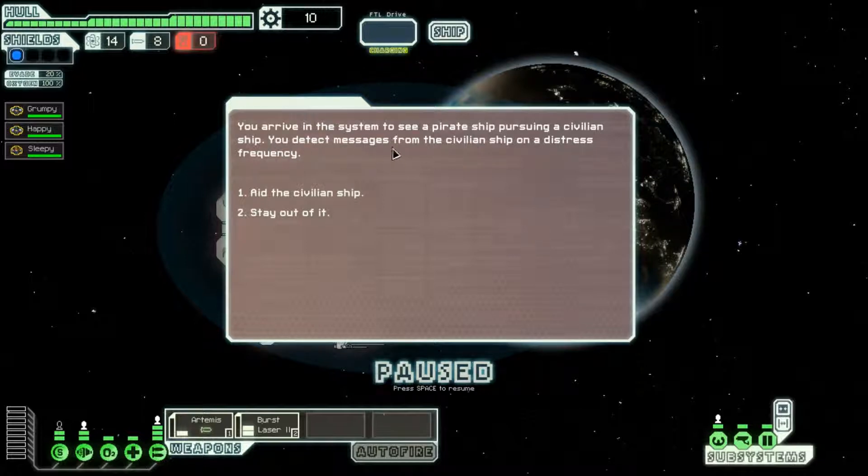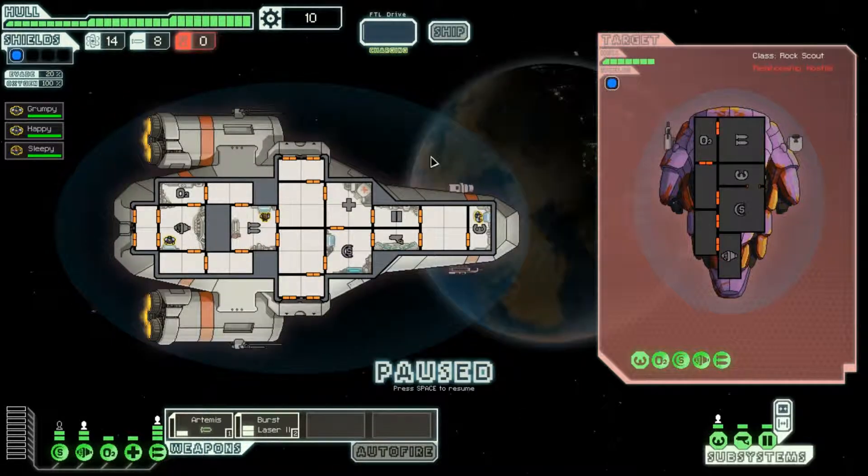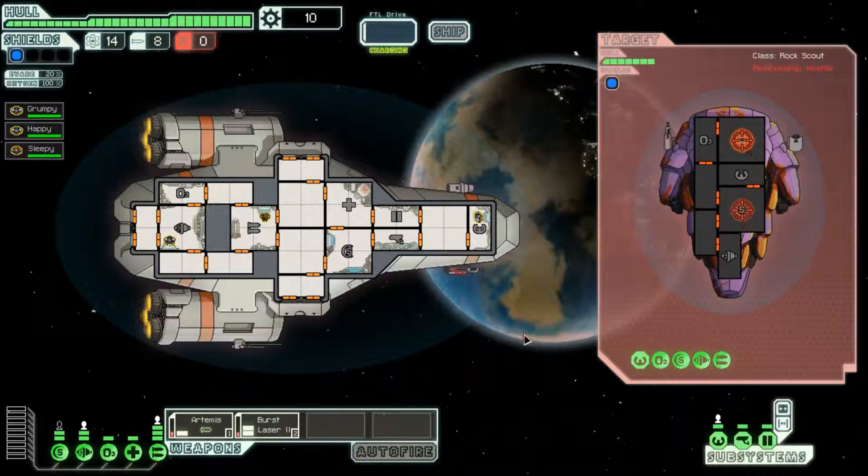You arrive in the system to see a pirate pursuing a civilian ship, with distress messages on the frequency. We are part of the Federation — it is in the Charter that we defend all civilian traffic. Aid the civilian ship. You power your weapons and engage the pirate ship. Let's pause. They've got some shields, but our burst laser fires three shots and they only have one shield layer, so at least two should get through. Come on, big money!